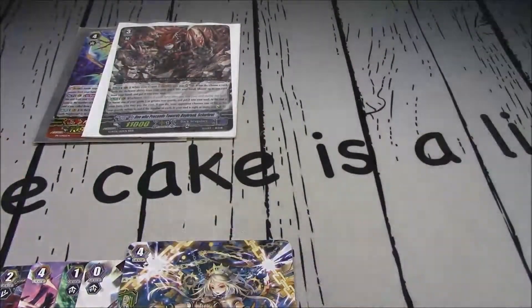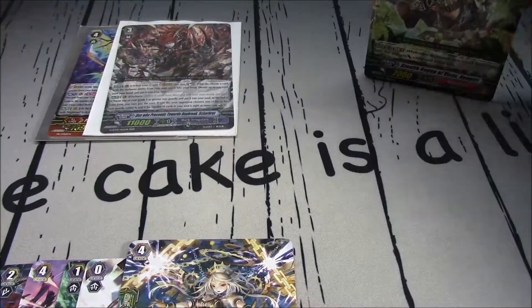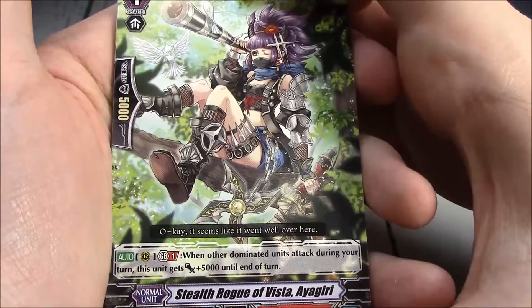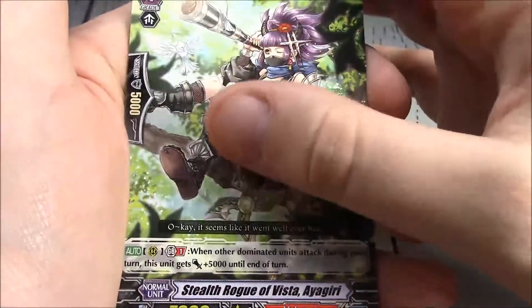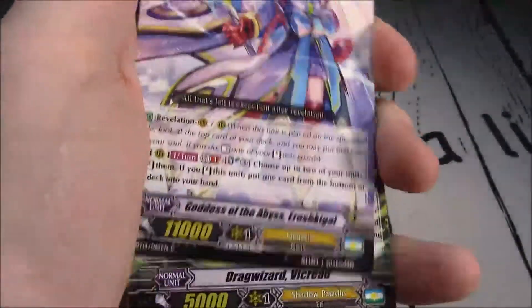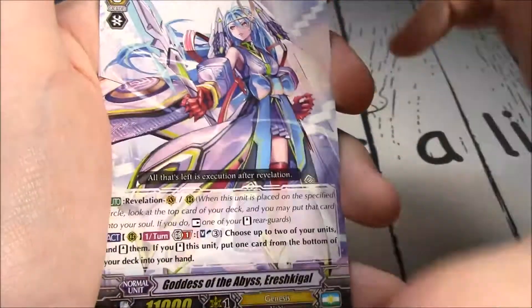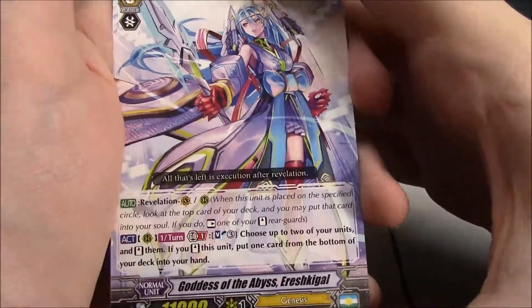Rares down here. It's been a while — I didn't do a box opening for ED3 because I just didn't care enough about anything in there to buy it. Stealth Rogue of Vista Ayagiri — rearguard, GB1: when your dominated units attack during your turn, this unit gets plus 5k until end of turn. Chrono Dran Z. Goddess of the Abyss Oreshkigal — I like this card. It does not work super great on CFA, but I like this card.